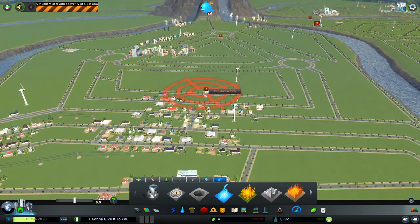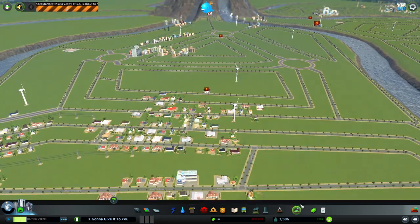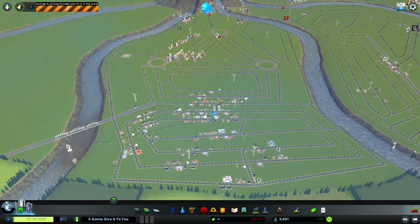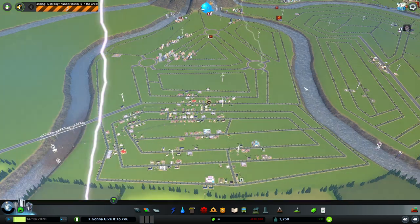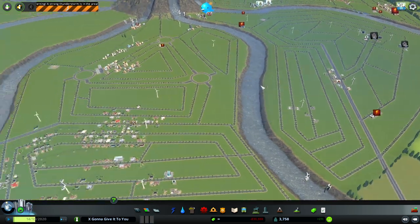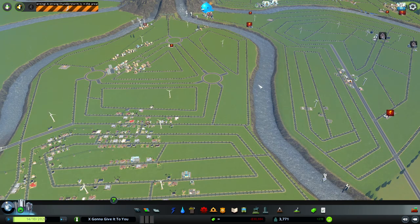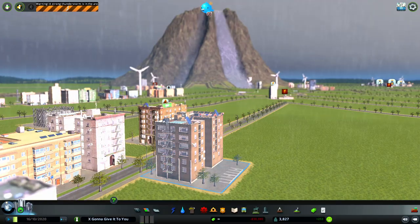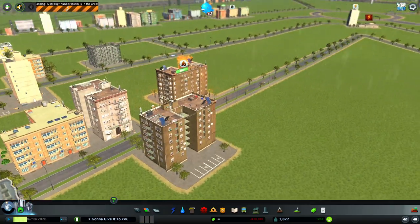Meteorologists are issuing a thunderstorm warning for the coming day. Here we go — citizens are advised to stay indoors. I don't know about you guys, but if this was happening at the base of a volcano where I lived, I probably wouldn't stay there, because things are already lighting on fire over here — and that's not even the epicenter of the thunderstorm. Another building just caught on fire, but luckily it's raining, so that should help put it out.